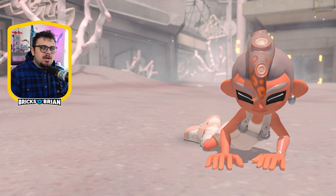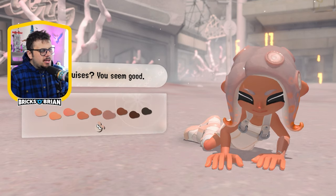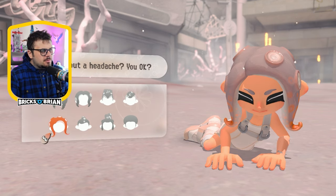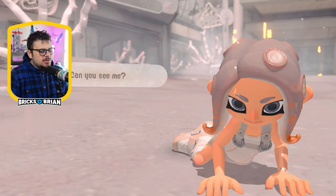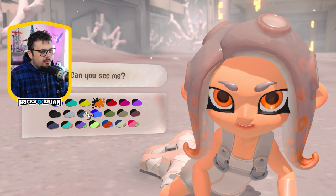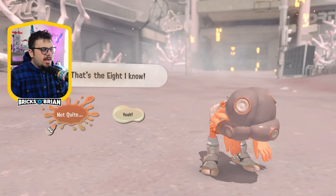This is apparently a tower climb mode sort of thing. I'm going to go with this Octoling here. We can get multicolor eyes — that's kind of cool, not really fitting for the ensemble but that's fine. So that's Agent 8.